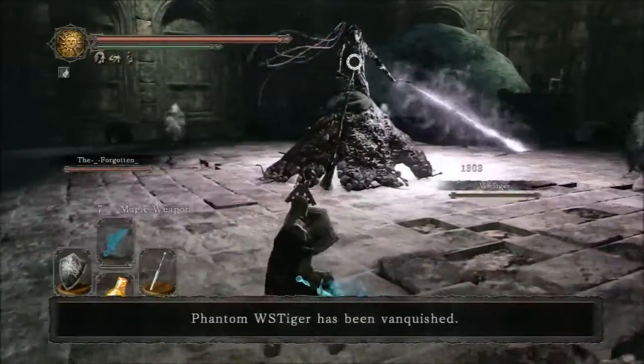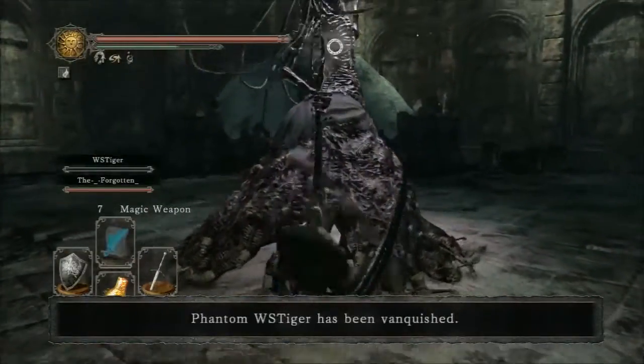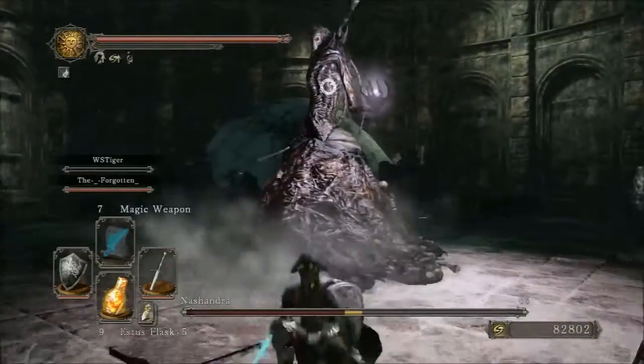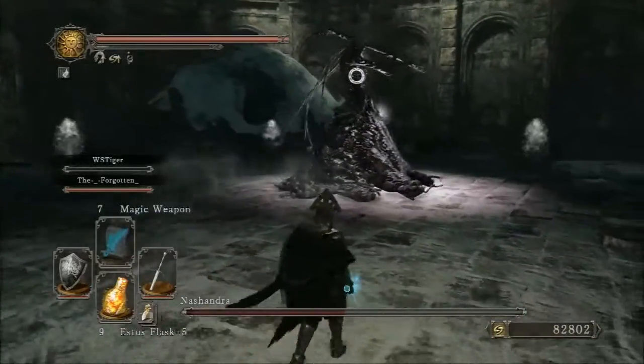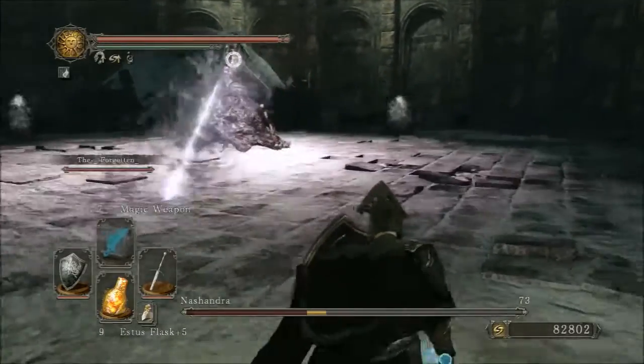The second move she has is that laser beam — she's about to use it now. It gets absolutely destroyed by, so you really need to make sure you don't get hit by that. And finally she will do two swipe melee attacks, which are easy to dodge out of as you can see.